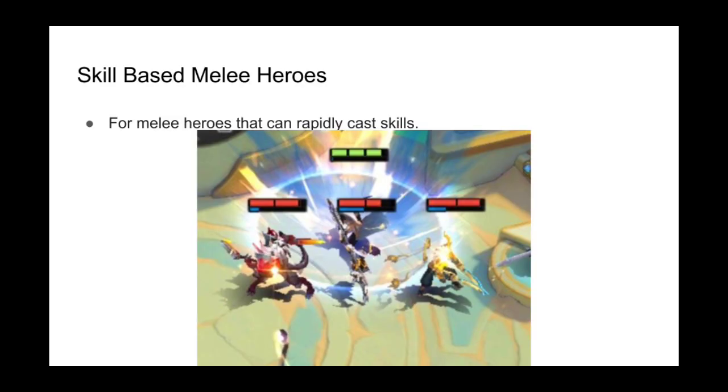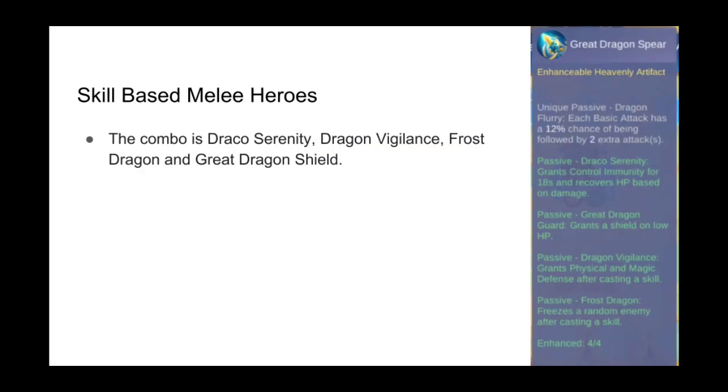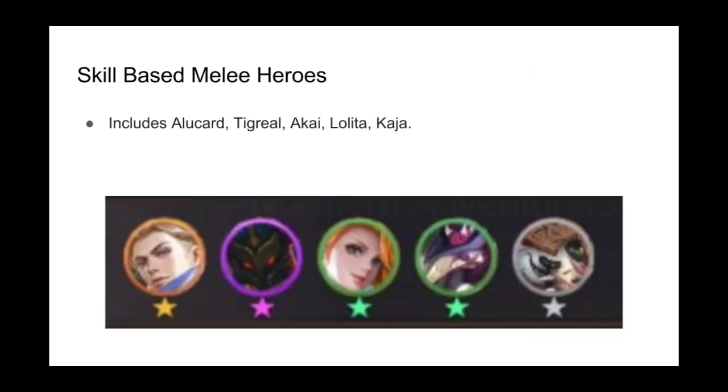The next combination is geared towards melee heroes that rely on skills. The combo is Draco Serenity for sustain and immunity to crowd control, Dragon Vigilance to increase physical and magic defense, Frost Dragon for extra crowd control, and Grey Dragon Shield to help against burst damage. The best hero for this is Alucard, who has the lowest mana requirement in the game at 25 initial and 25 subsequent. Other good heroes include Lolita, Kaja, Tigreal, and Akai, who all have 75 initial and 75 subsequent mana.